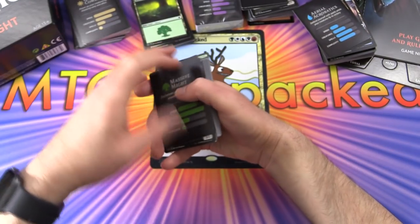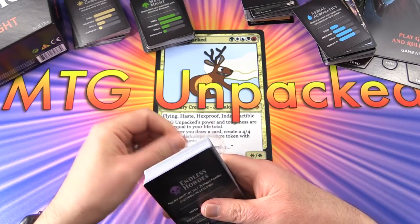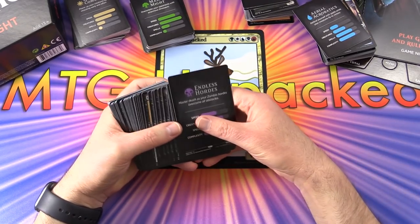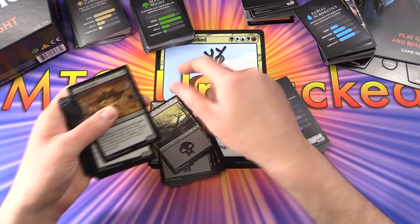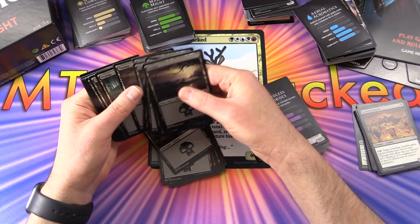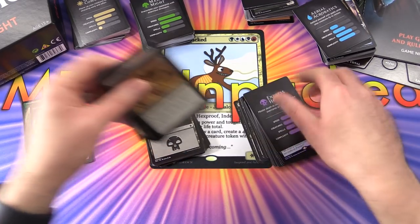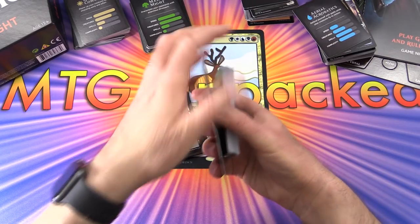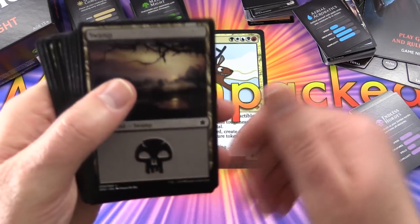Finally, the black deck. My two favorites are probably red and black - also known as the Rakdos color combination. That's something you could do here too - combine colors for variety, doing a red-black deck and balancing it out. But that's more advanced and might be a bit much for newer players. Counting the lands - 26 as expected.